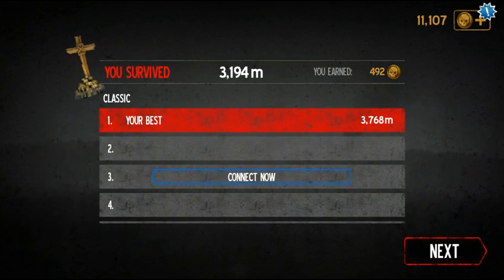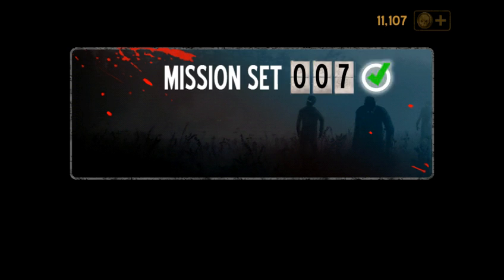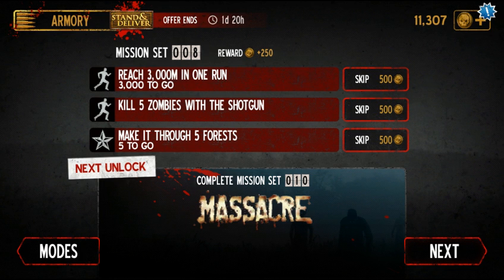Alright, well this was a one-off of Into the Dead — pretty fun game. Look at that, I unlocked a submachine gun — great, awesome. Weapon unlocked. I guess that means I'm on weapon set seven. Kill five zombies with a shoddy — that's going to be easy. Make it through five forests and reach 3,000 meters in one run — I will probably be doing that at some point. So thank you all for watching and I will see you guys next time. I'm not sure what I'll be recording next, but it'll be something — probably the next part in one of the LPs. Regardless, thank you all for watching and see you guys then.